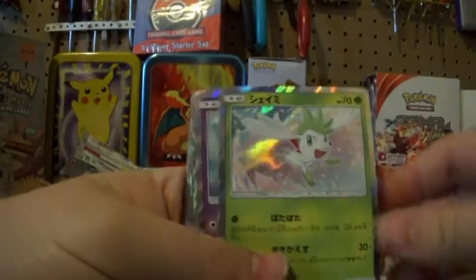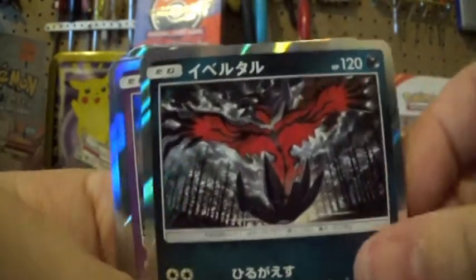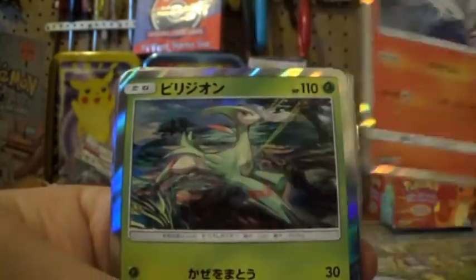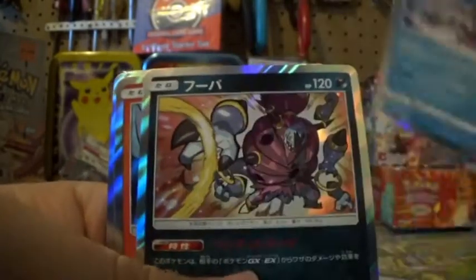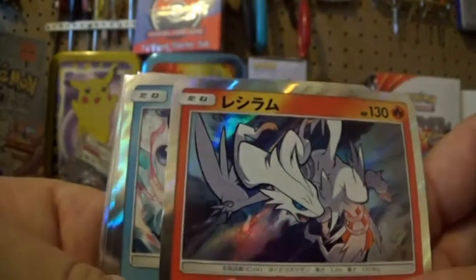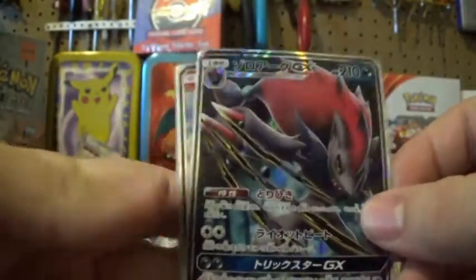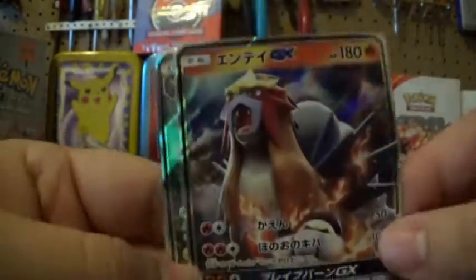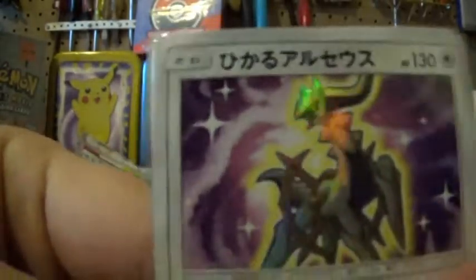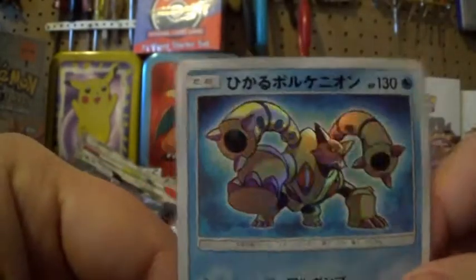Alright, hitting you with the recap. We got a nice Marshadow haul: Lugia, Yveltal, Marshadow, Manaphy, Virizion, Palkia, Reshiram, Raikou, another Palkia, Hoopa, Keldeo, Zekrom. Got our nice GXs: Zoroark GX, Entei GX, and Raichu GX — that's my favorite card we pulled today. The God himself. And then this piece of garbage, but it's all good.